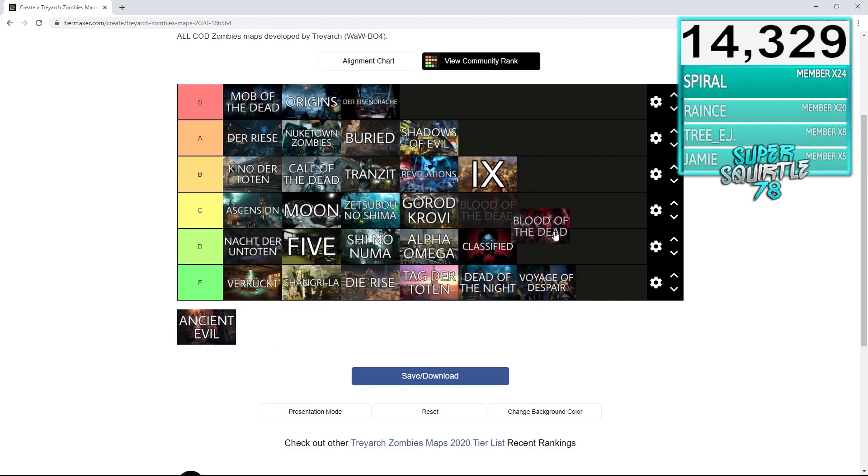Blood of the Dead — nostalgia aside, the Easter egg is good, it's a solid map, and it's definitely the most played map I had on BO4. But I think Nine is a better map overall. Blood of the Dead just wasn't executed well enough. I feel like we deserved a different sort of remake — Blood of the Dead had its own thing going for it, but I think it shouldn't have been so tied to Mob of the Dead. I wish they had taken a different spin and not gone back to Alcatraz island — a different take on everything.